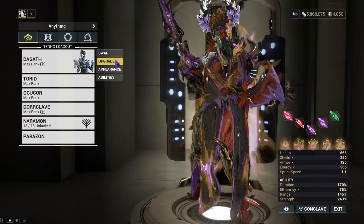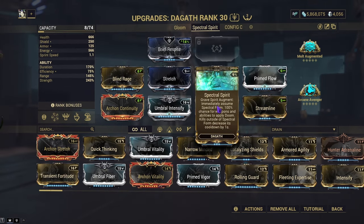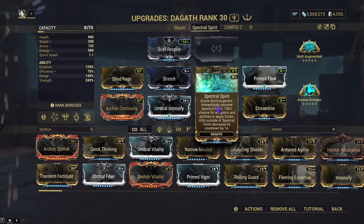I went ahead and got the Daggeth augment. So what is Daggeth's augment? We have Spectral Spirit. Spectral Spirit is an interesting augment because it gives Daggeth her Spectral Form from Grave Spirit instantly and gives 100% chance for weapons and abilities to apply Doom. And when you are outside of your Spectral Form, your cooldown on Grave Spirit will decrease by one second, meaning at most it'll take you 20 kills to instantly get it.